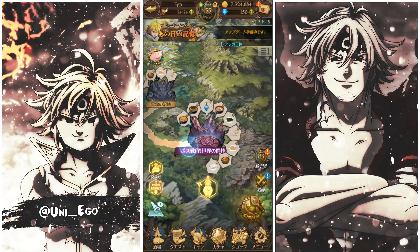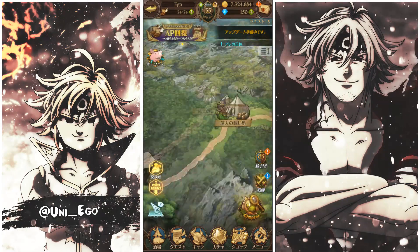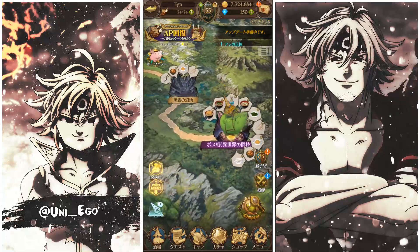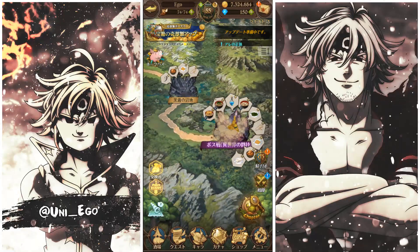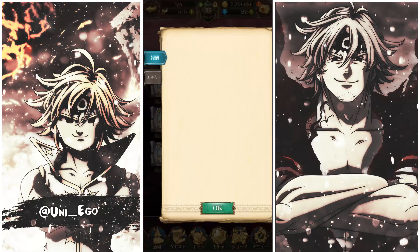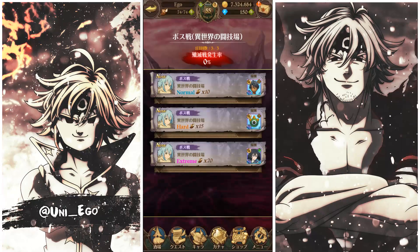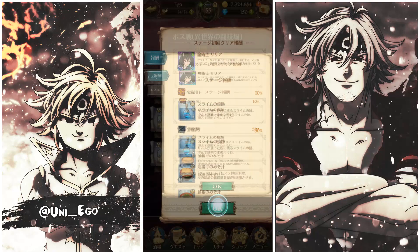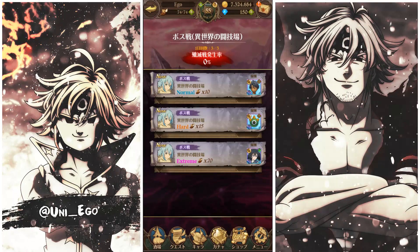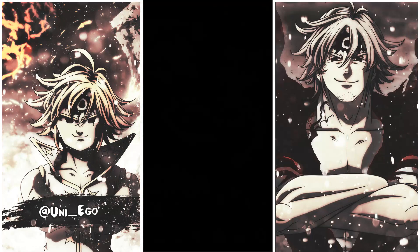I got a free SR unit — the slime — just by clearing the events. Also at the very end of the event, if you click through to the final stage, you can get the free original character by completing the extreme mission. I'll do a separate video on that. Since I somehow already have her, she'll just be a dupe for me. I'm still confused about how I got her.